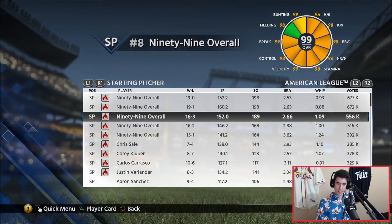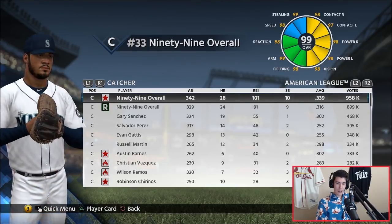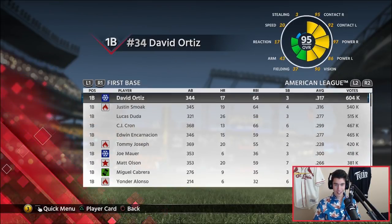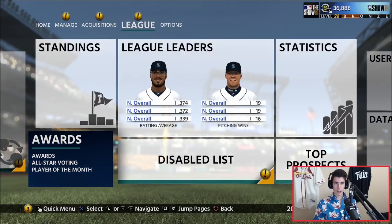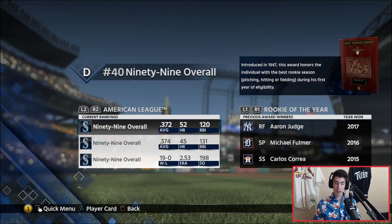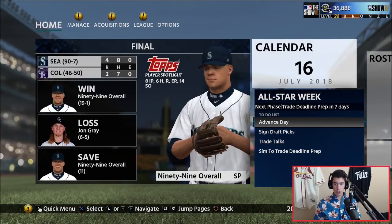For All-Star voting, we've got the starting pitchers but not the top relief pitcher, which is a little surprising since our relief pitcher is killing it. For closing pitcher, we don't have the top guy either. Catcher, we've got the top two guys. At first base, we don't have the top one — I'm not sure where our first baseman is. For awards so far: MVP, we've got all three candidates; Cy Young, all three; batting title, all three; Rookie of the Year, all three; Hank Aaron award, all three. Gold Glove for pitcher, catcher, and first base — we don't have any of those.